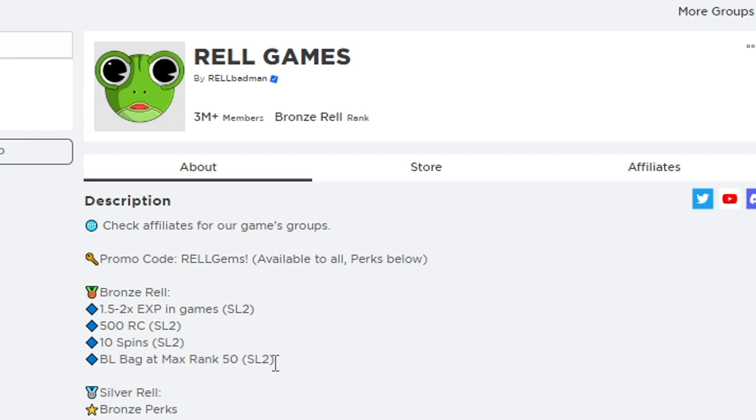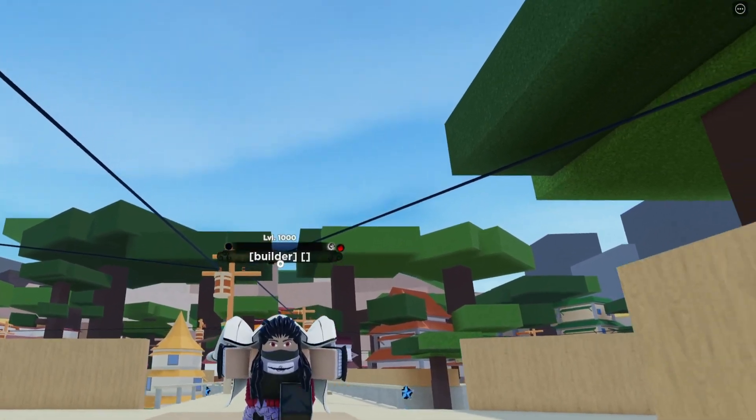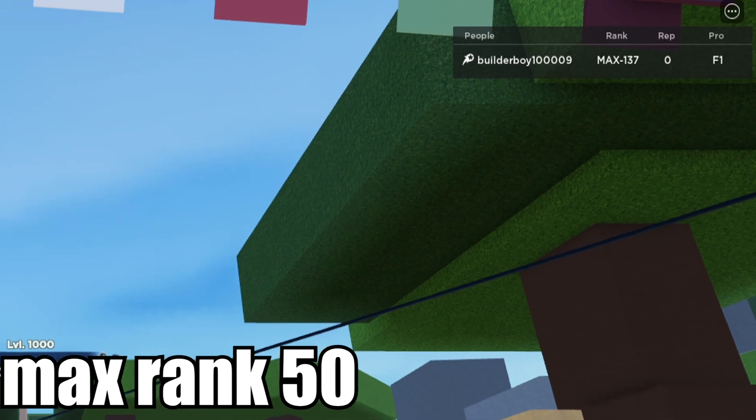This is totally free — you don't need to pay for it. Unless you want Silver or Gold Rail, those require payment, but Bronze Rail is completely free once you successfully join the group.